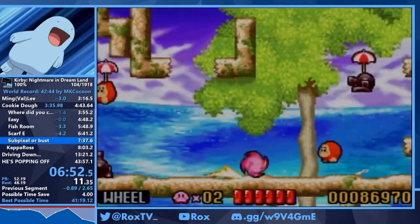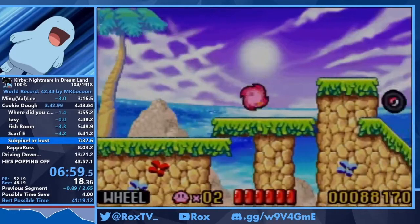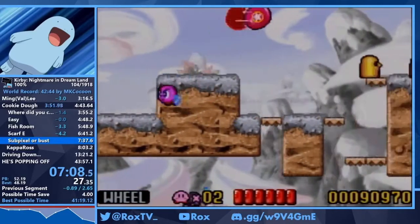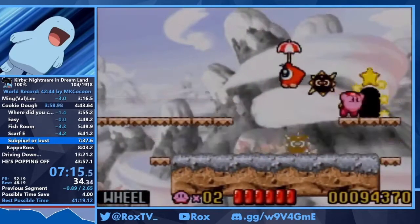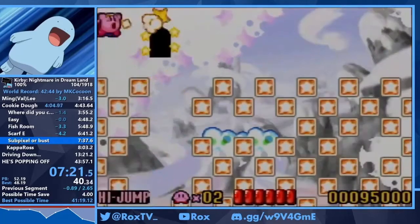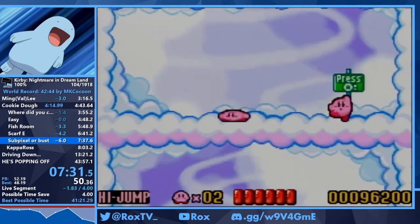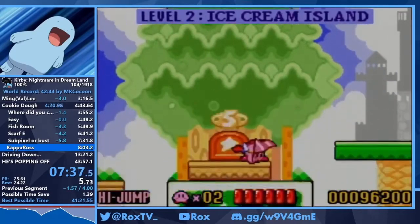Right here is where the two routes — wheel and no-wheel — meet up again. In this room there are wheelies, which is usually where you grab wheel. 2-5 is an interesting level because there's a trick called the sub-pixel, in this room right here — if you get the right sub-pixel, which is more or less RNG dependent, you can avoid bonking and it saves a good amount of time. Now we have high jump. We're going to be keeping high jump throughout the entirety of World 3. It's my favorite ability in the game — a lot of people say that. It's really fun to use and has a few cool mechanics.